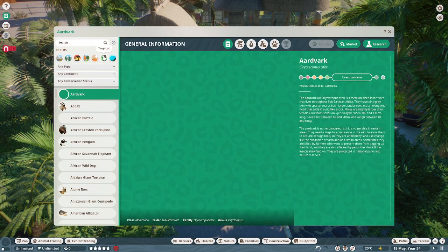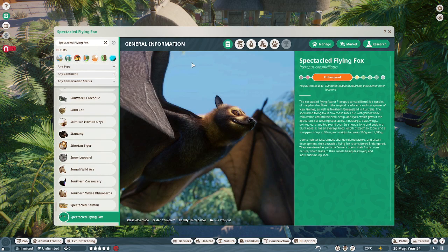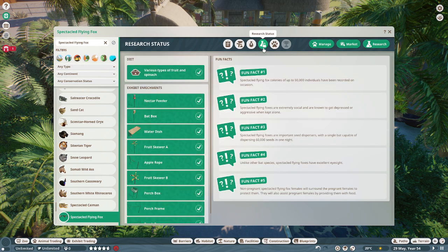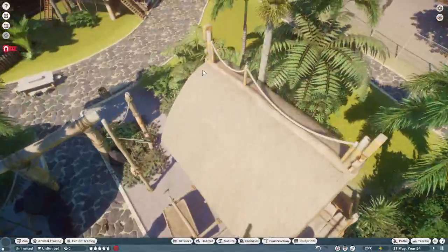Let's go into the Zoopedia to have a bit of a look. We are looking for the Spectacle Flying Fox — they are endangered, from Oceania, Natural Heritage, Continent of Oceania, Region: Australia, Papua New Guinea, and a little bit of Indonesia. They're a pretty diversely populated animal species. 5 to 35 individuals, dominant males claim more valuable roosts and more females, and the mating system is polygamous. They live for 16.5 years. They don't benefit from sharing space with other species because there are no species to share space with.